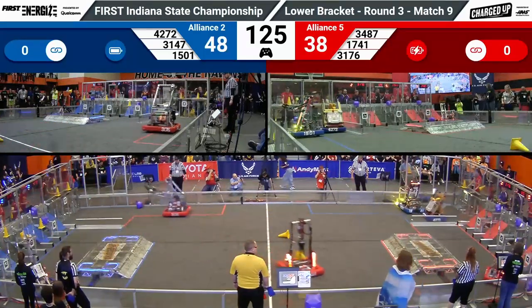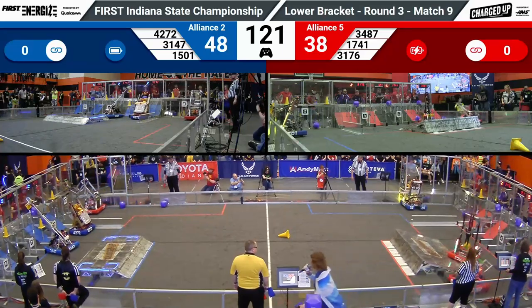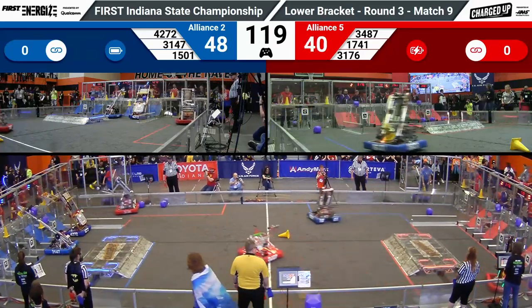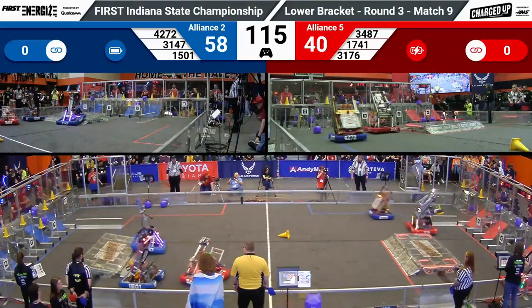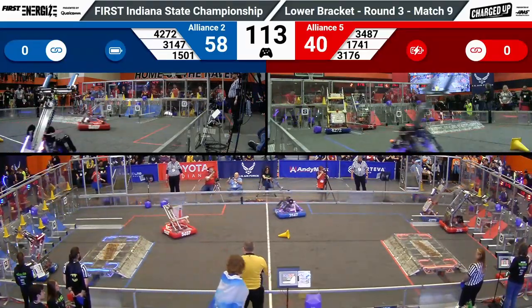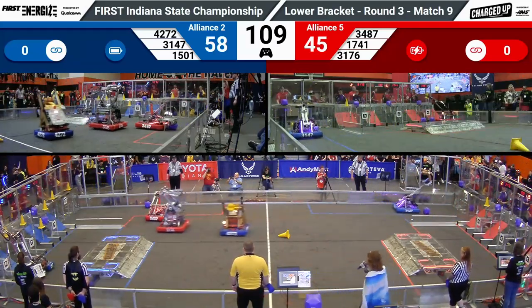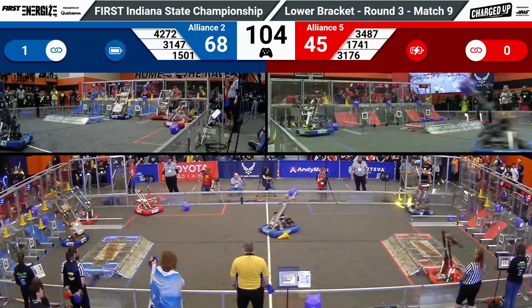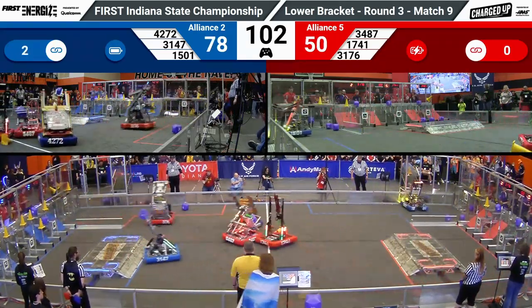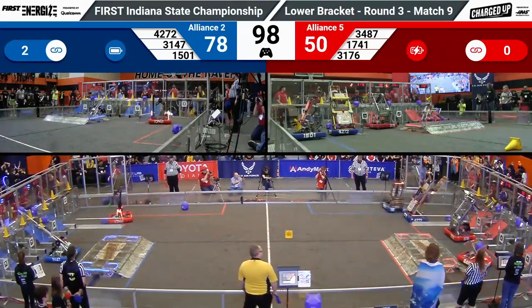These teams are rocketing across the arena, most focusing on diagonal paths. Seeing as most of the game pieces have been cleared from those killer autos early on. 3487 playing a little bit of defense right now in the center of the field. They're going to go grab a cube from the loading station — the new mechanism they added just for this comp. 472 dropping another cone up high for another link, so 5278 in favor of your blue alliance.